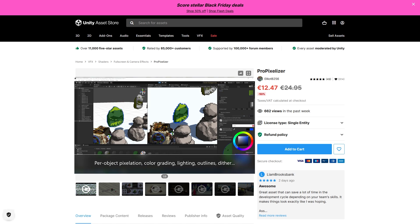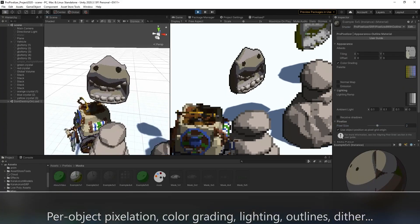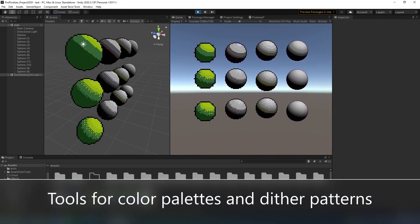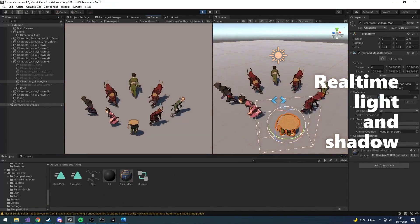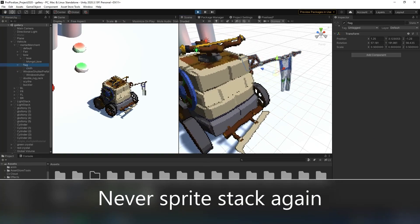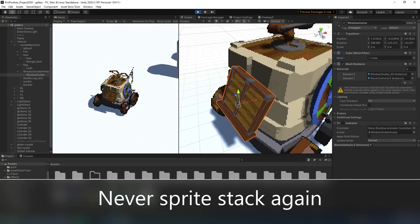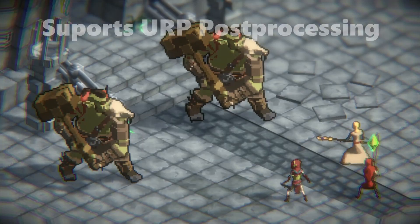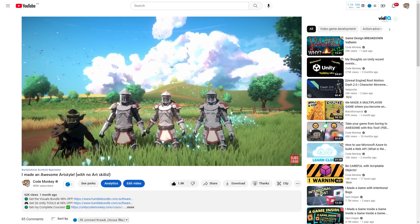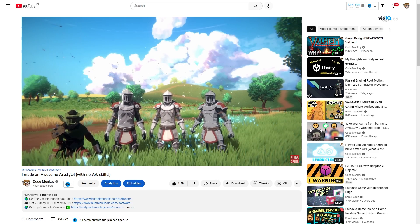The next one I experimented with was Pixelate — I actually used this one in a previous video. Like the name implies, it helps make your characters pixelated, and if that's what you want it produces an excellent result. In my case I did not want it pixelated, but thankfully with tons of options you can lower the pixelation to almost zero, which makes for a very interesting look, especially since you can add some really nice outlines. However, again the same issue — it looks a bit too cartoony compared to what I would like the game to look.